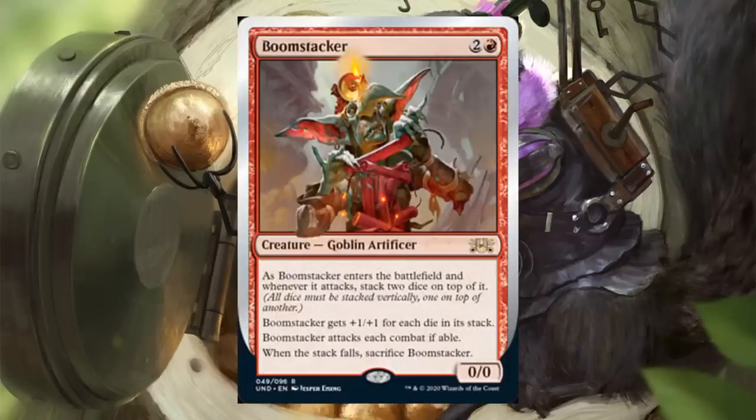Boomstacker is an interesting dexterity card — costs red and two, Goblin Artificer, rare 0-0. When it enters the battlefield and whenever it attacks, stack two dice on top of it — all dice must be stacked vertically, one on top of the other. This gets plus one plus one for each die in its stack, so initially it will be attacking as a 4-4. However, it must attack each combat if able, and if the stack falls, you sacrifice it.